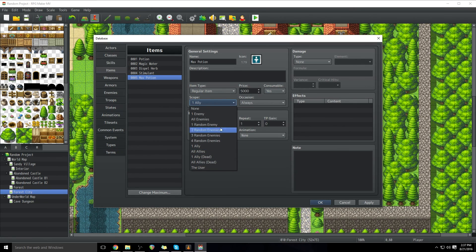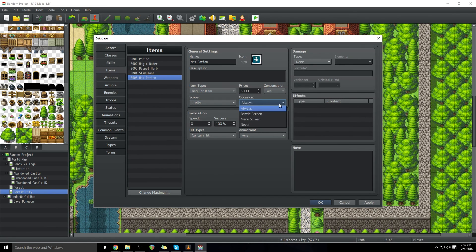Scope is useful within battle — it defines who the item affects when you use it. So if it affects one ally, you can choose who you use it on and it applies its effect to that one person, as opposed to one enemy where it affects that one enemy. This is going to be One Ally for us. Occasion defines when you can use it: Always means any time, Battle Screen means only in battle — something like a bomb — and Menu Screen means only in the menu, like a tent. Or Never, for something like a key item that just sits there doing nothing.